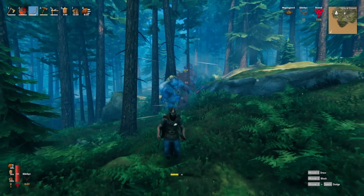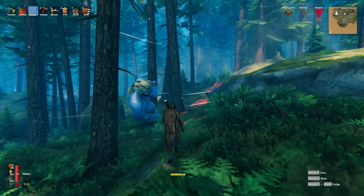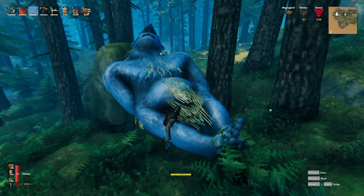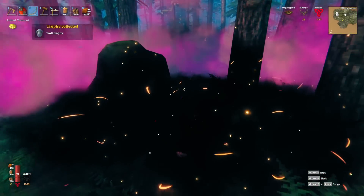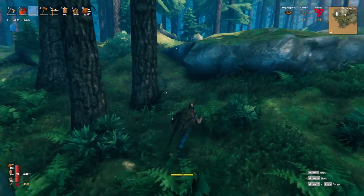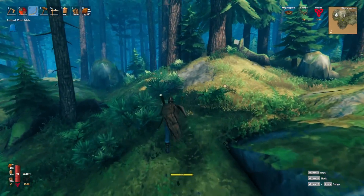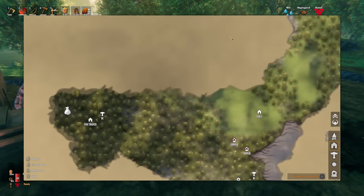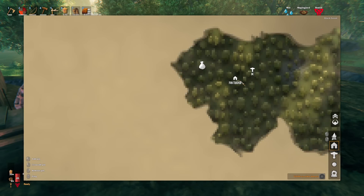This takes a long time but it's not hard to do, so this will probably be the only time you see me kill one. I'll probably use the troll skin to upgrade the pants I already made. So I made myself a forward operating base right by the trader — it's called FOB Trader.